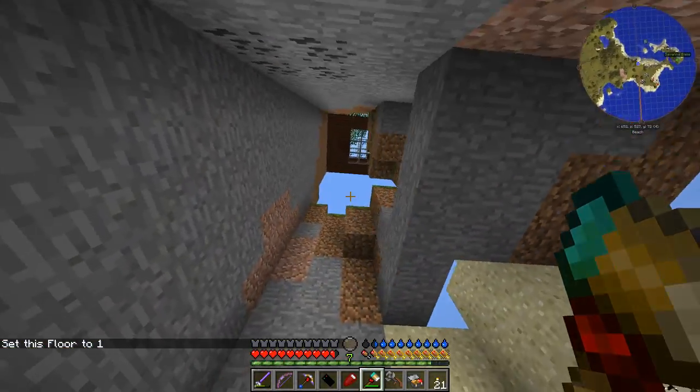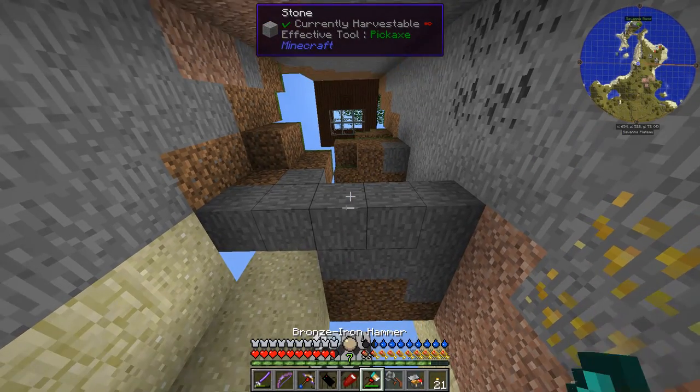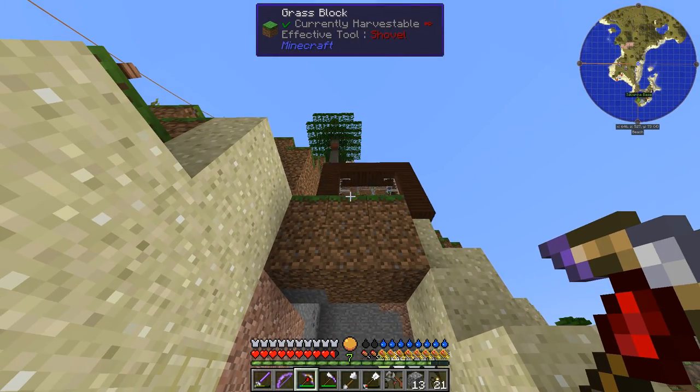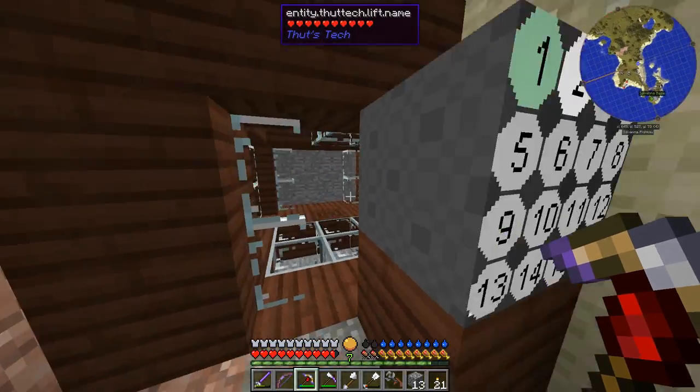Our shaft isn't completely clear yet — I've got to clear out the shaft. Okay, let's call the elevator. We just right-click on the number 1, and there it comes. Hooray! Nice.